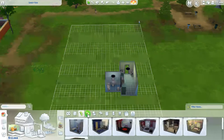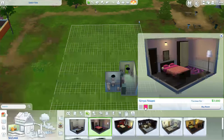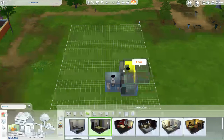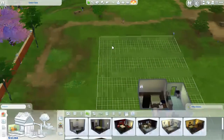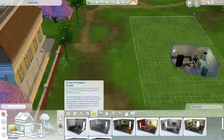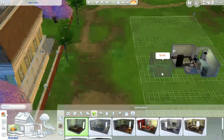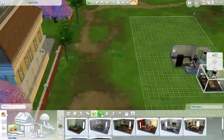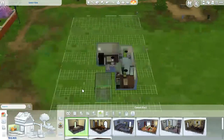Then we're going to put a bedroom in. I want her to have a nice bedroom — let's do this nice green one. So that's her bedroom. Then she will need a living room. We'll just do this. And then a nice little dining room — we'll do that right off the kitchen.